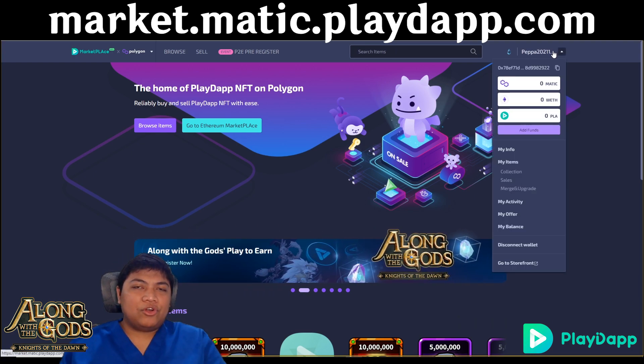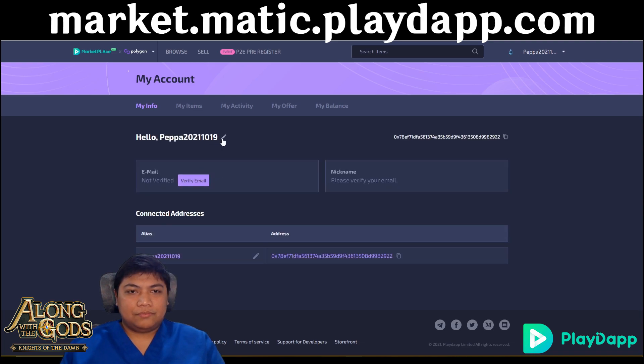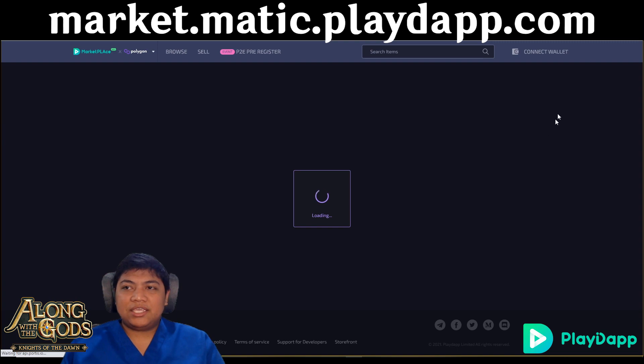As you can see, I've already logged in. You can change your name in the info section here — click Edit, type your name manually, then save.